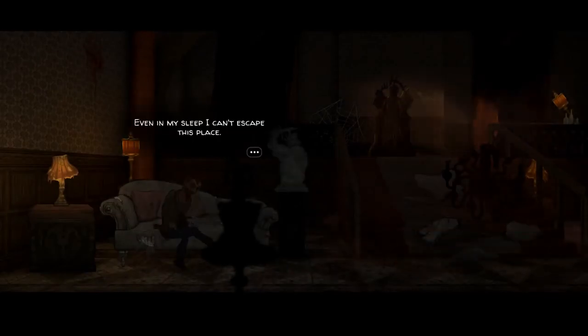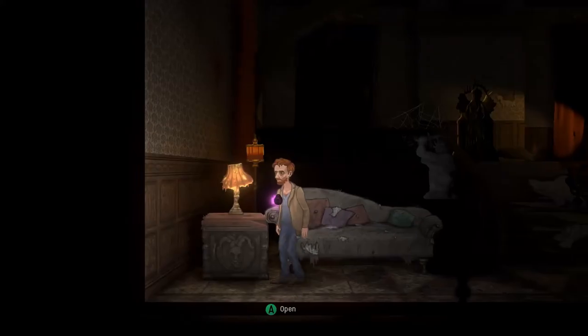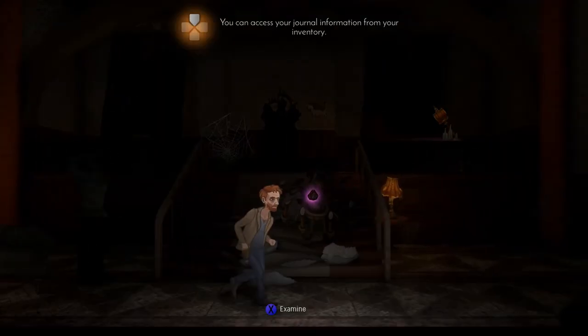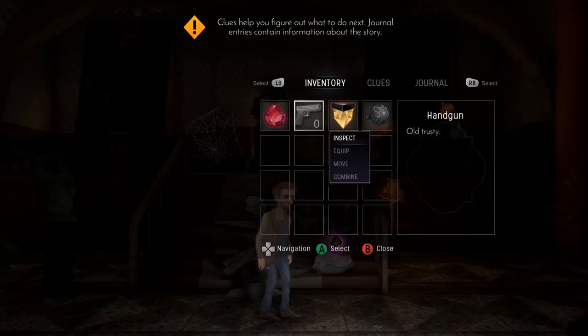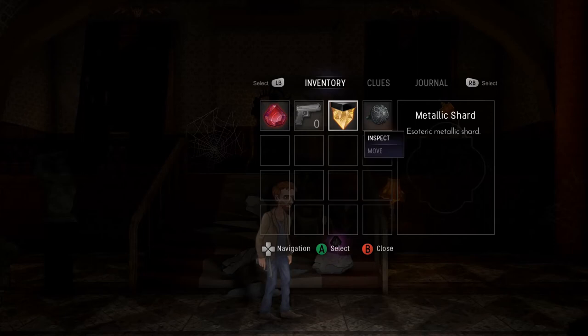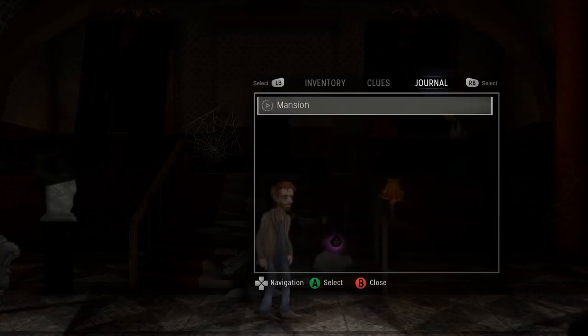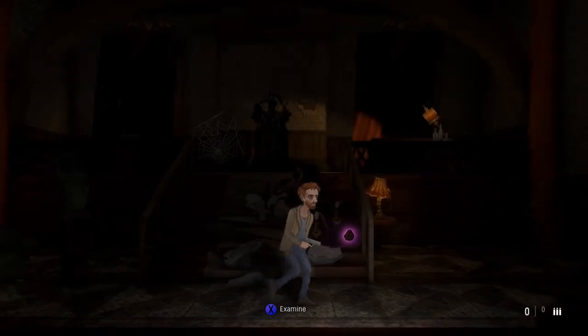That was actually the end of the tutorial scene and we're moving on to the mansion, which serves as the hub world — you'll see some of those doors I was talking about earlier. In the demo we actually have one of the chapters playable as well, and I caught a little bit of footage of it. Right here we're going to be teaching the player about clues and journal entries. Clues are little things you'll find throughout each chapter that guide you and help the player move along in case they get stuck, whereas journal entries are main story elements you can always look back on to see Will's thoughts on different things.